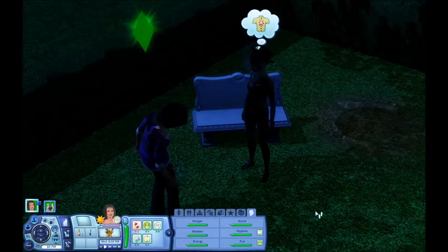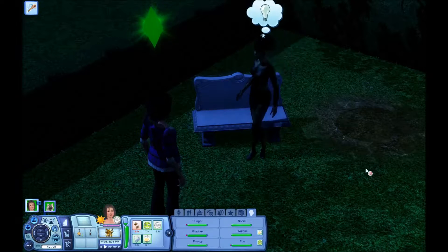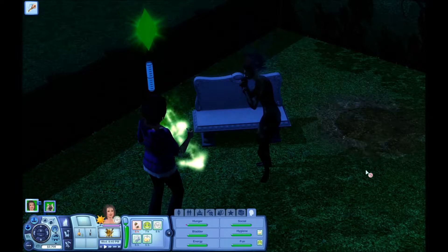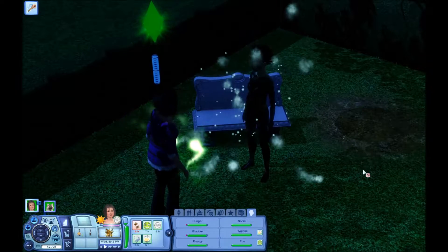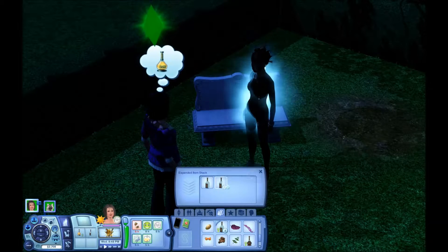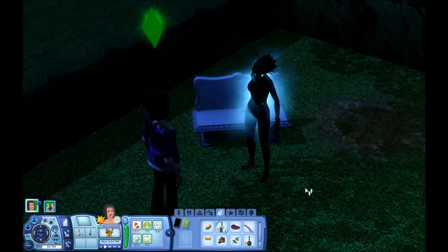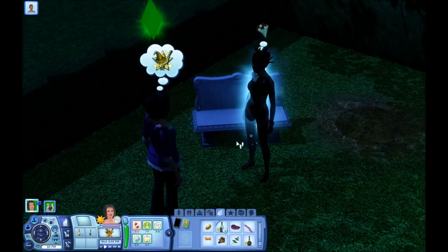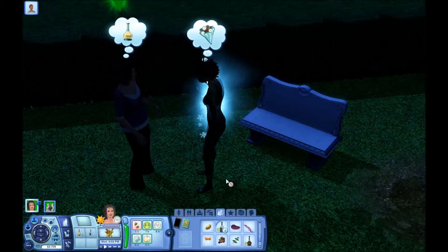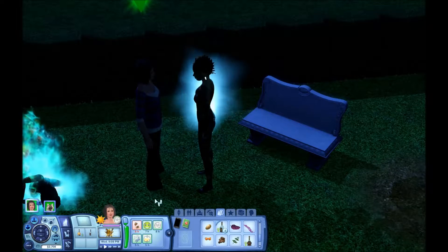I didn't like that very much. This doesn't seem to be a very scary zombie. I want the zombie to attack me. Let's see if I can — it says here 'throw elixir at Sim.' Okay, did I make it mad now? There it goes, going to attack me now. But it didn't bite me.